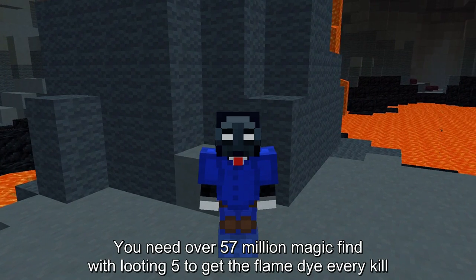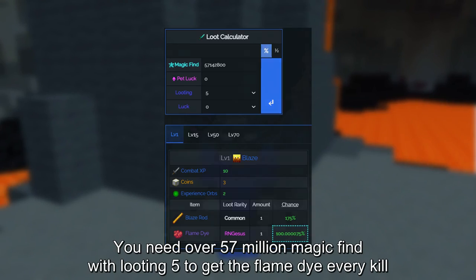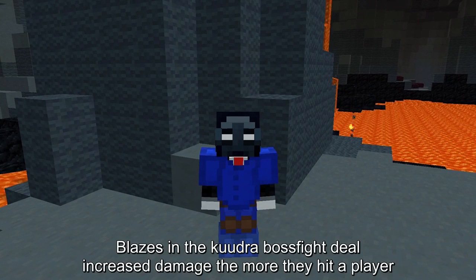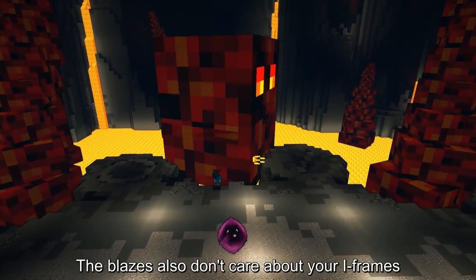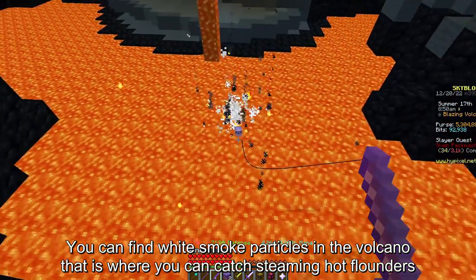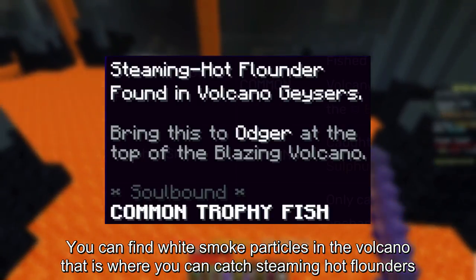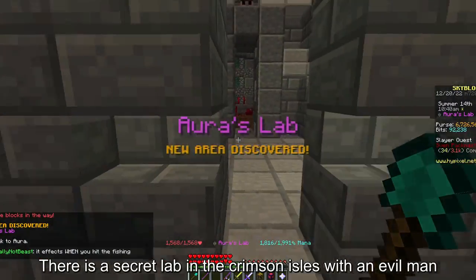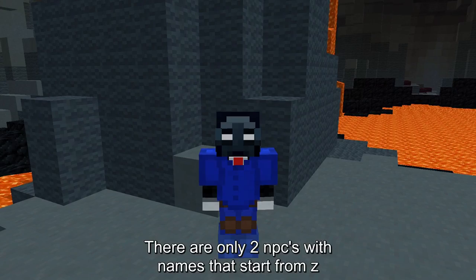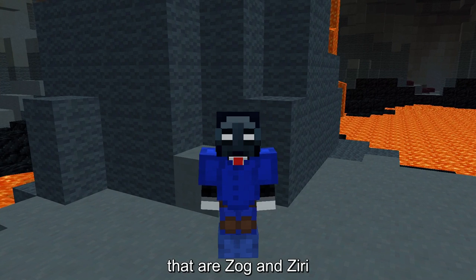You need over 57 million magic find with Looting 5 to get the Flame Dye every kill. Blazes in the Kudra boss fight deal increased damage the more they hit a player, and they also don't care about your iframes. You can find white smoke particles in the volcano — that is where you can catch Steaming Hot Flounders. There is a secret lab in the Crimson Isles with an evil man. There are only 2 NPCs in the game with names starting with the letter Z: Zog and Ziri.